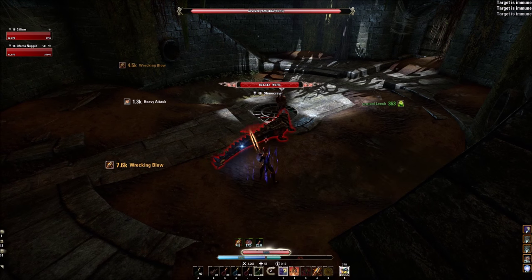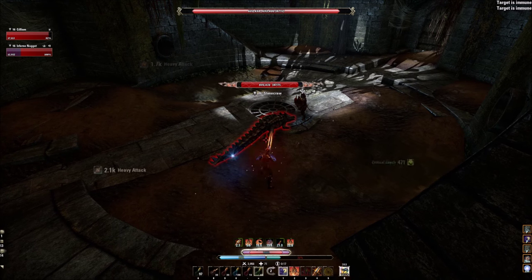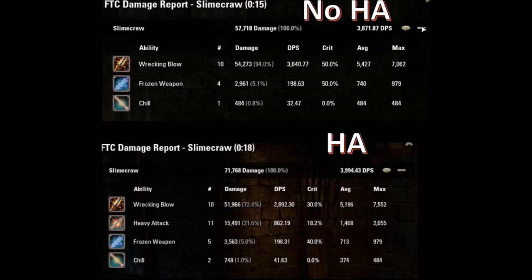30% crit. So to answer the age-old question, it is actually better in PvE terms to do the heavy attacks in between. You can see here the DPS results. The heavy attacks do a lot of damage, surprisingly, especially if you pump up the champion points.